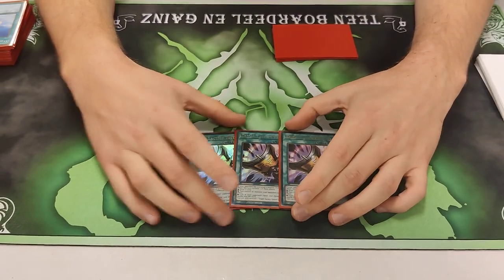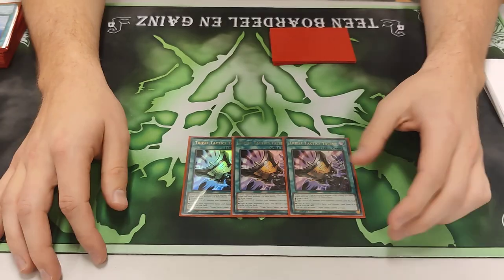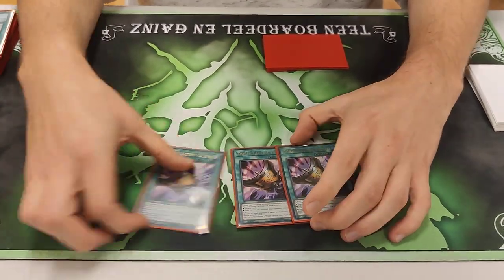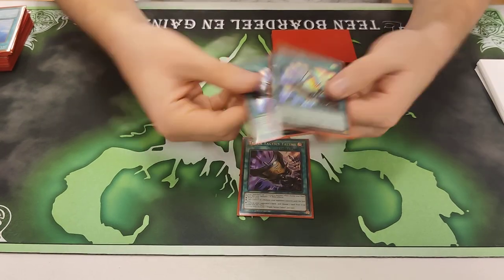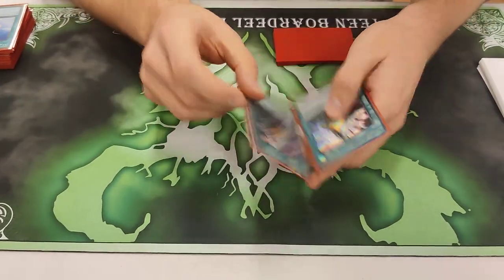This card is meh — sometimes it's really good and sometimes it's really bad. I would maybe cut this if I find something else, like an extra Kaiju, an extra Zodiac monster, maybe a third Cyclone or something. But it's okay. When it resolves, obviously it's broken, but it doesn't always resolve because your monsters don't trigger hand traps.